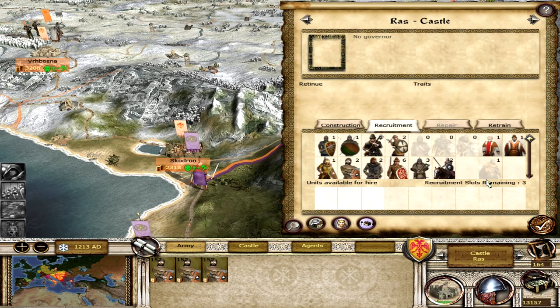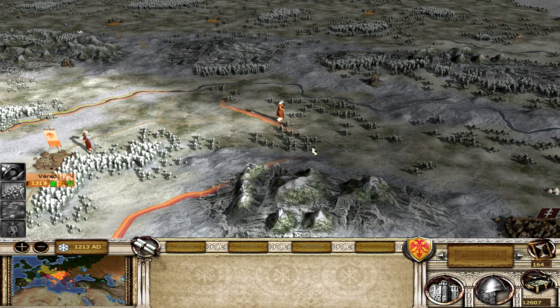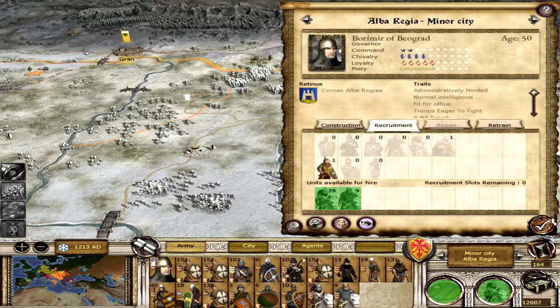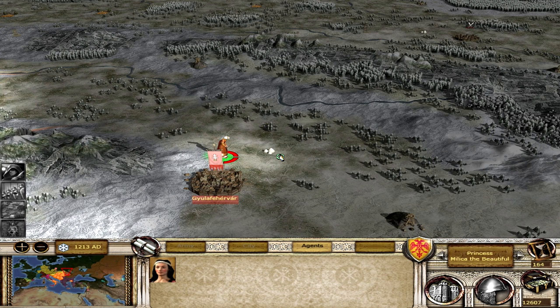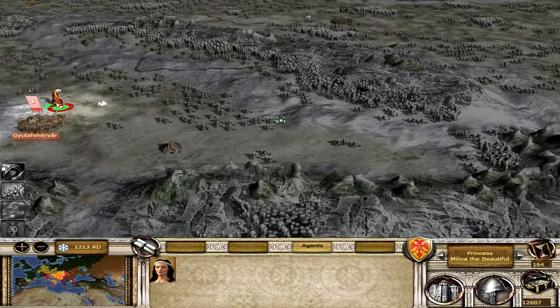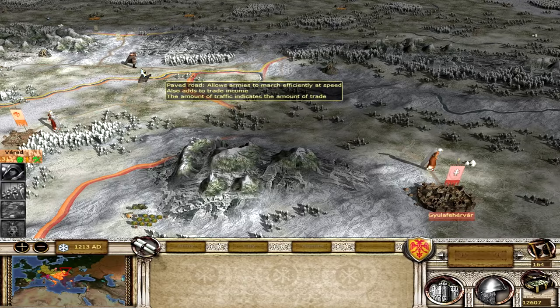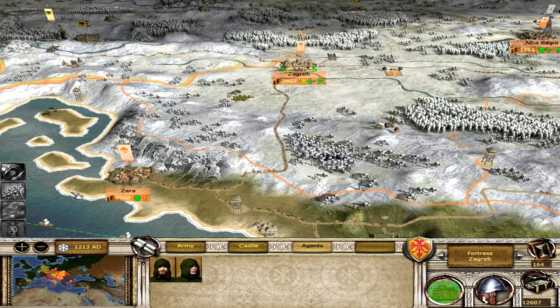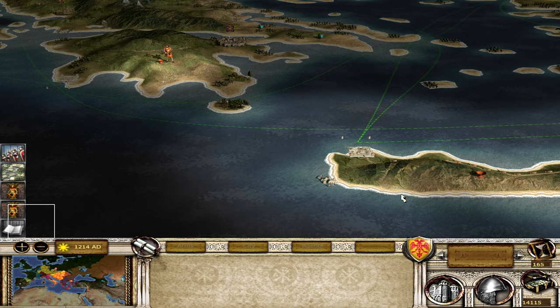I don't have a merchant right there, so I'll grab that. I've lost sight of that general - I don't have a spy over here. I'll bring another spy over this way to see if we can help find him, because I want that general - he had such good stats. The Dominican Order has been founded, which will increase the limit of priests.